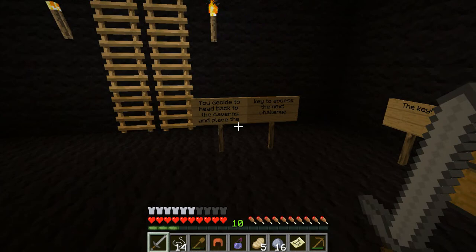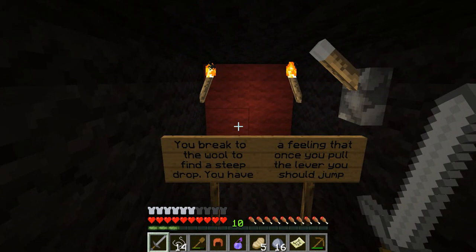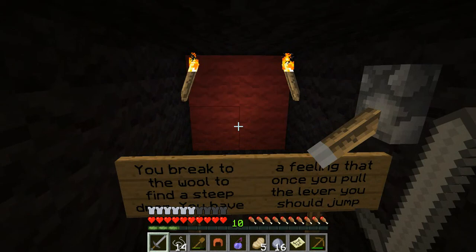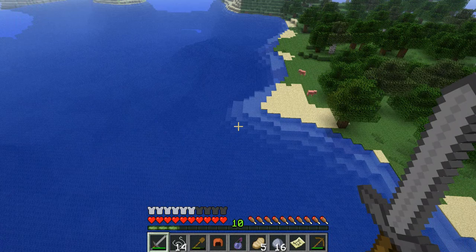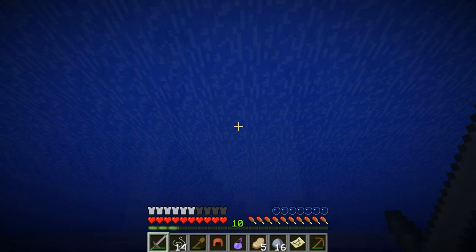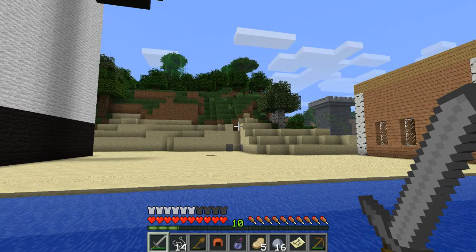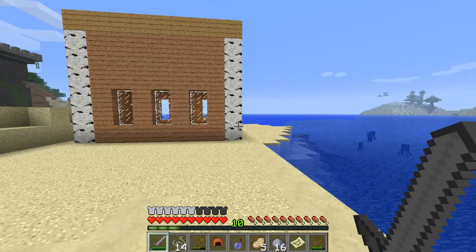Head back to the caverns and place the key to access the next challenge. There's a switch. You have to break through the world to find a steep drop. You have a feeling that once you've pulled the lever, you should jump. Whoa! Good job I didn't stay in there. Thanks for watching - I shall see you for part two. Hope you're enjoying this let's play of this custom map, and I'll see you in a minute for part two.